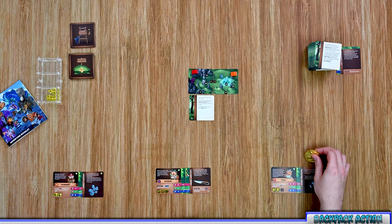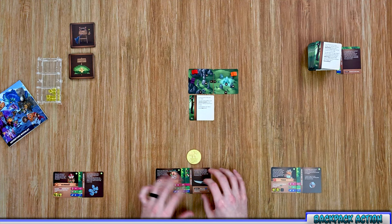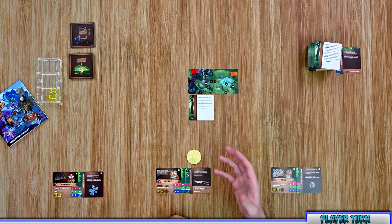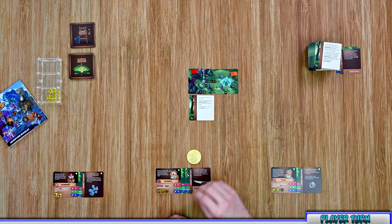The final action is the backpack action. This allows you to trade an item with a character in your space, give them something, swap items around, or discard an item from your backpack. Those are the three actions you can choose from during your turn. Once you complete your two actions your turn is over, but you don't have to use all of them — you can forfeit remaining actions and pass. You can also take the same action multiple times, such as exploring twice or traveling twice.